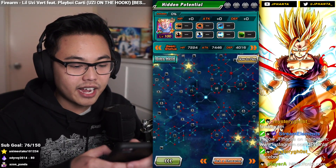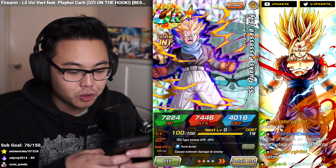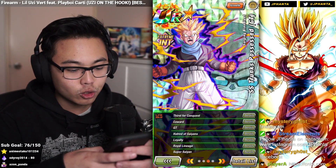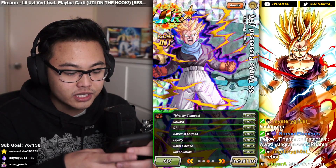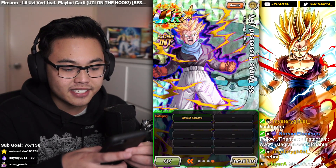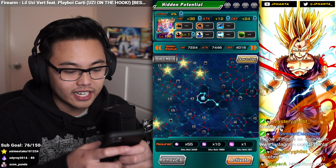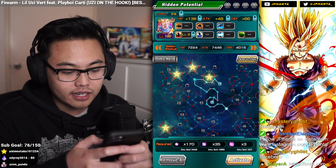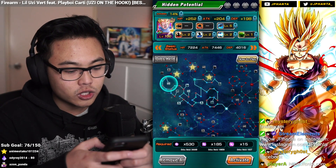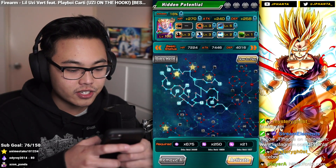So here he is right now. His leader skill is tech type enemies attack minus 25%, extremely damage to the enemy, and then INT types KI plus 3 and defense plus 30%. His link skills are Thirst for Conquest, Coward, GT, Hatred of Saiyans, Loyalty, Royal Lineage, and Super Saiyan — actually not too bad of a link set. He only has Hybrid Saiyans as his one category. Unfortunately he doesn't have artificial life forms or anything related to Baby. So let's give him max dodge, because he's just a support unit.